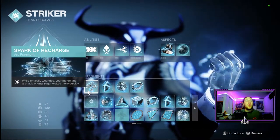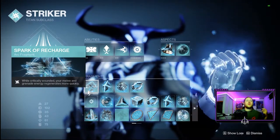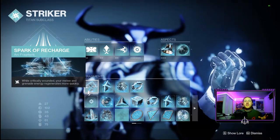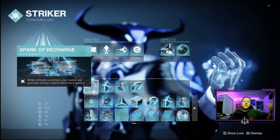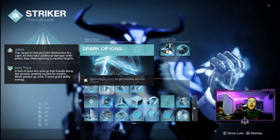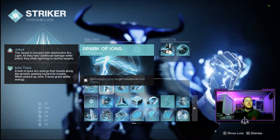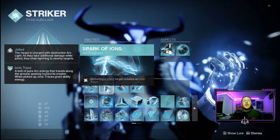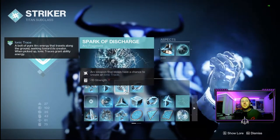For fragments, we're using Spark of Recharge: when we get critically wounded, our melee and grenade cooldowns come back super fast, letting us spam them more. We're also running Spark of Ions — defeating jolted targets creates ionic traces, which helps us get back grenade and melee energy faster when we collect those traces.